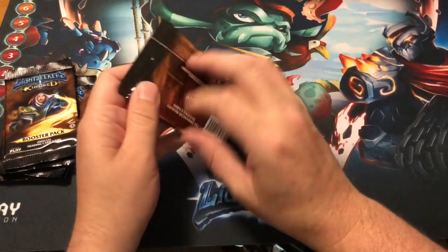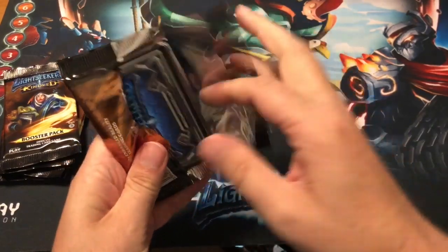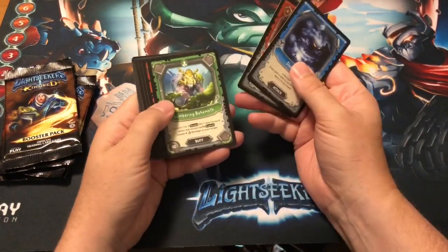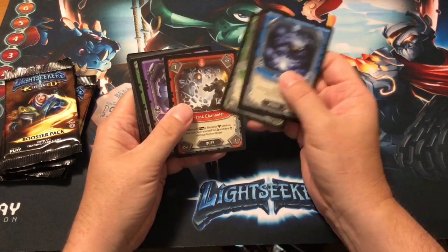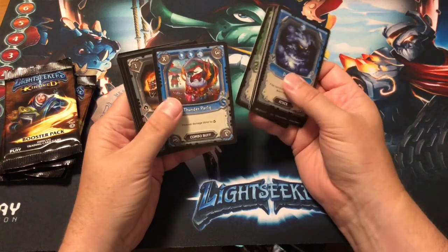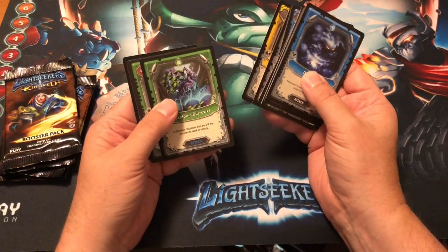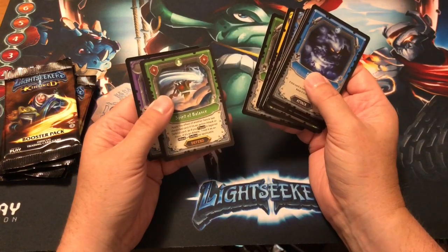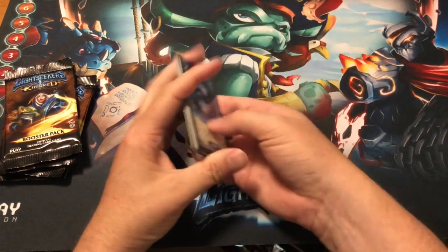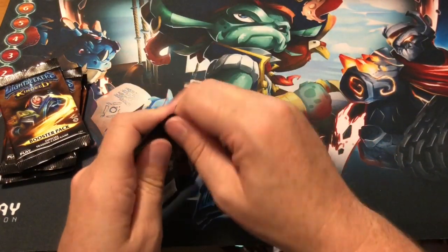Down to six packs: Dust King, Classy Idols, Lumbering Behemoth, Everock Channeler, Dust Town Assassin, Call of the Wild, Thunder Party, Battering Ram, Arcane Investigator, Dust Bloom Burrower, Spirit of Balance, and a foil Fortune Master — and another foil Fortune Master! Let's go back and count all my foil duplicates.